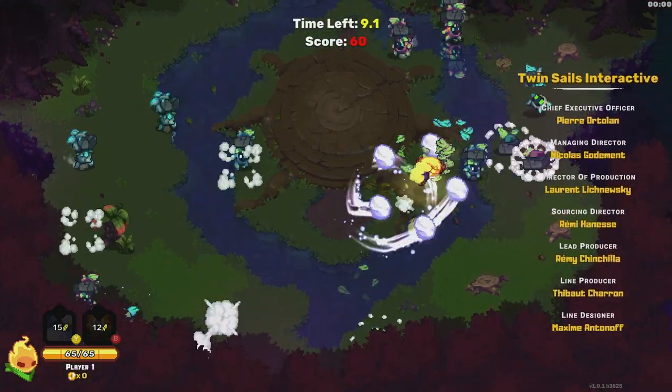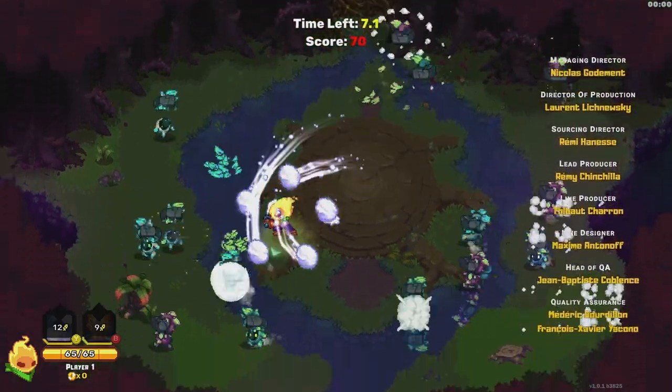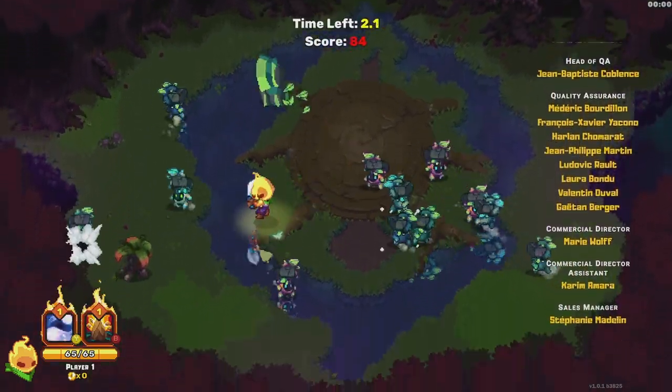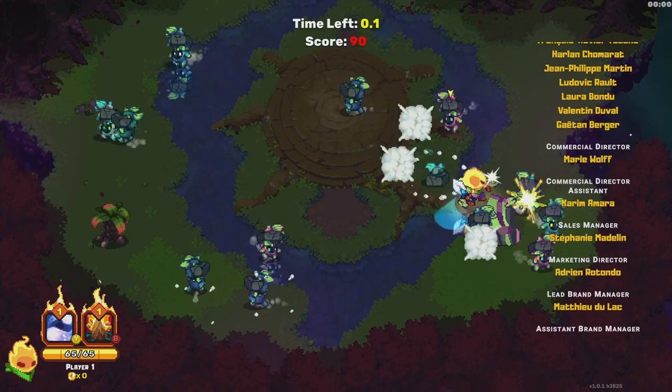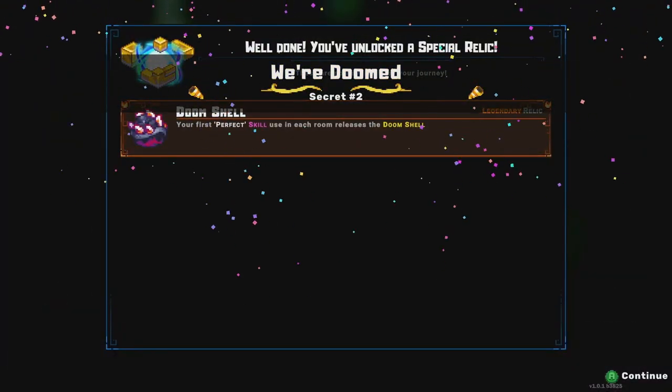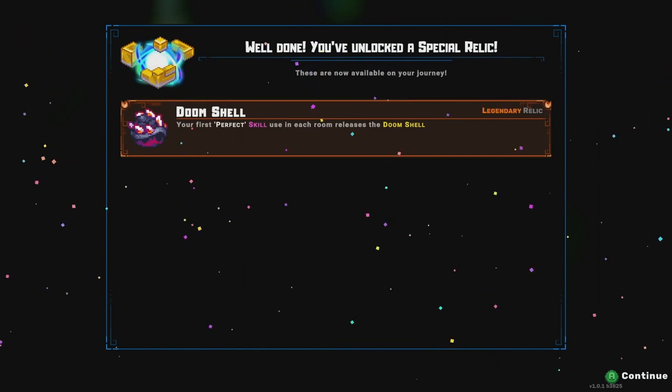While we're doing this, if you want to see more Ember Nights and other roguelikes, make sure to subscribe to the channel — that's pretty much all we cover here. We didn't even make it to 100, but there we go — we did the We're Doomed and unlocked the Doom Shell Relic.